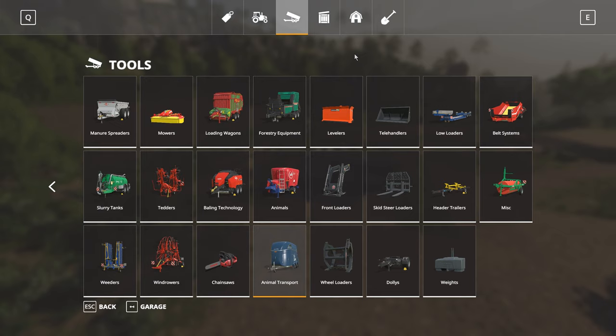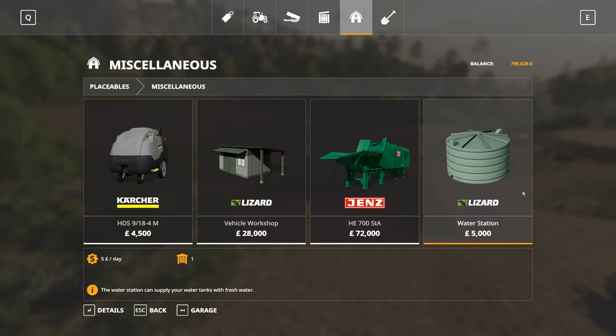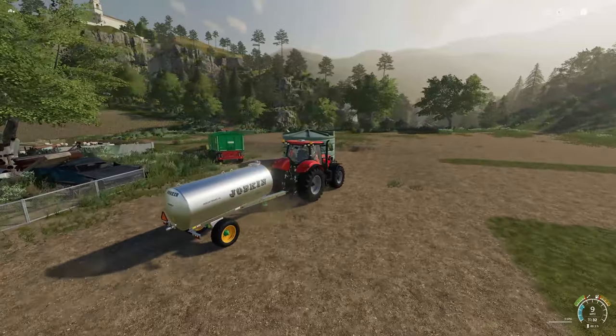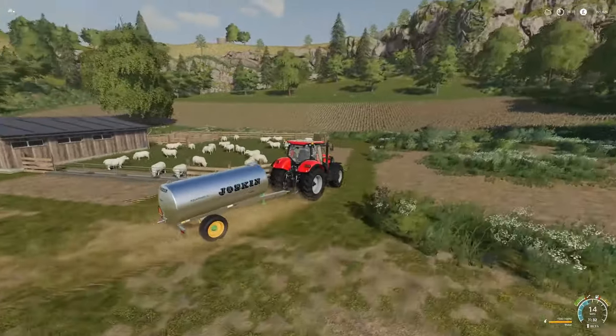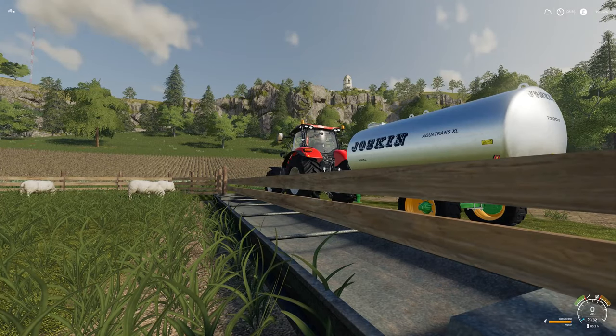For water, buy a water tank from the tools menu in the shop under animals. You'll also need to buy a water station, which once placed can be used to fill up your water tank by driving up to it and pressing R. Then take your filled water tank to the trough in the sheep enclosure and press I to fill it.